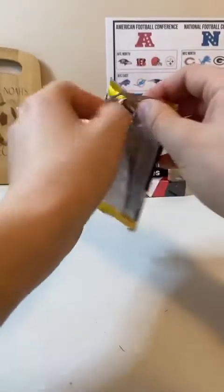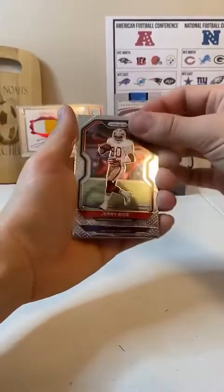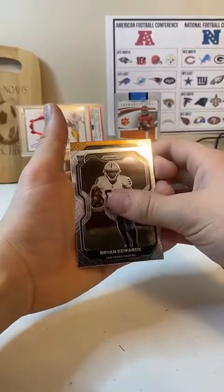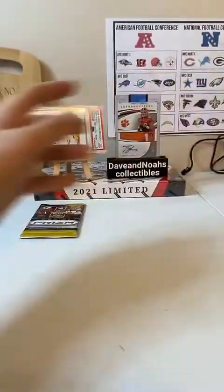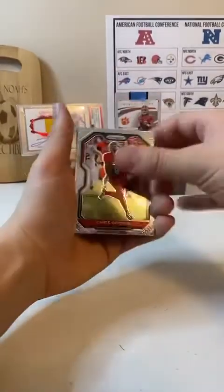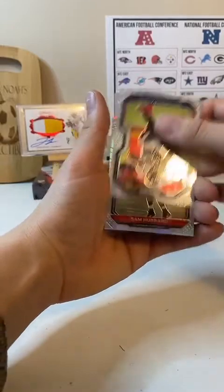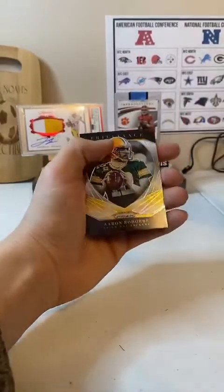Last two packs. We got Jerry Rice. Ed Reed. Brian Edwards rookie. And another Orange — Giants, Michael Strahan. Nice hit. And last pack — Chris Godwin. Deshaun Watson. We got a Silver — Sam Hubbard, Silver. And Aaron Rodgers Brilliance. So there you go.